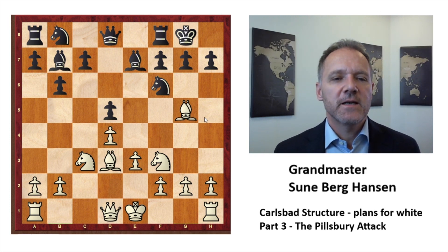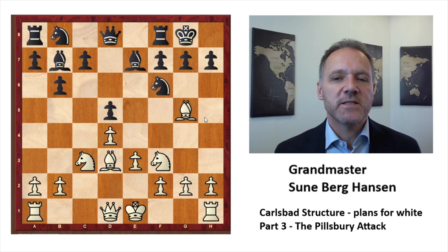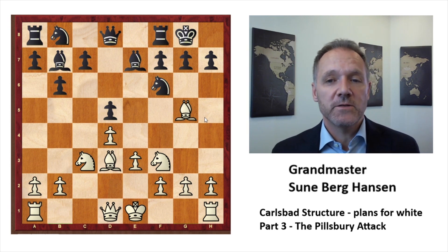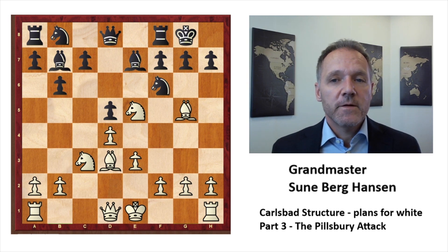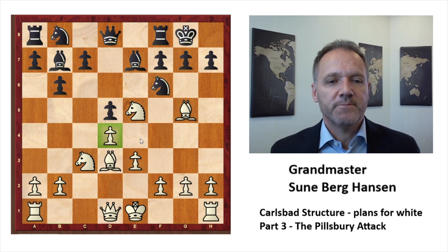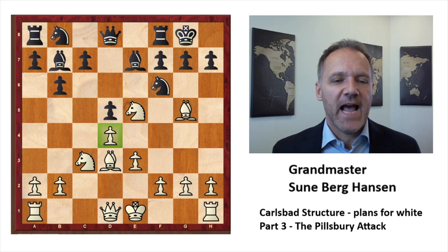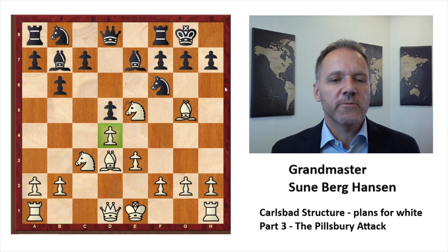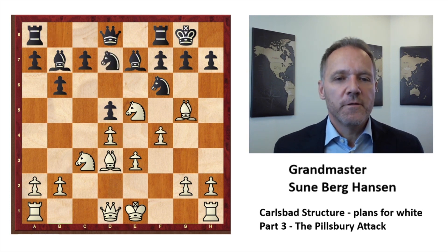One of black's plans against the Tartakovar variation is to go b6, and against the minority attack it's to go b6 and c6 and answer b5 with c5 — we'll get back to that in a later video. Knight e5, knight bd7 — maybe not the best move. Black should start attacking this square. This is the weak square in the Pillsbury Attack and you want to attack it.